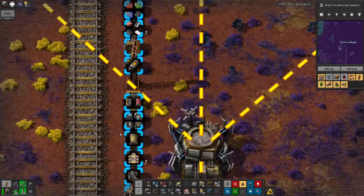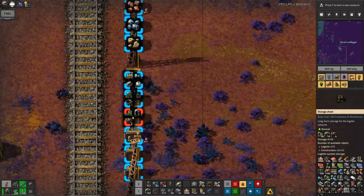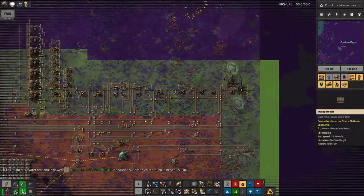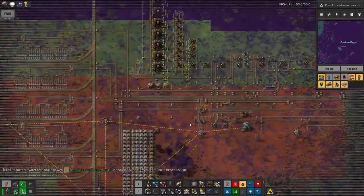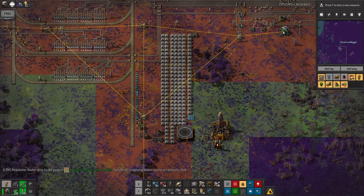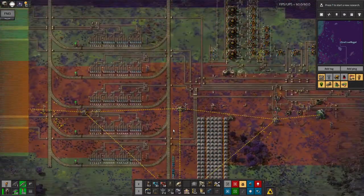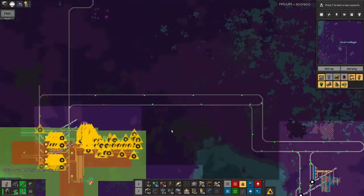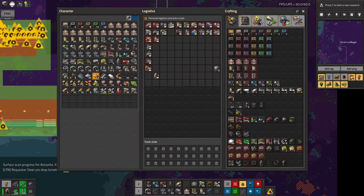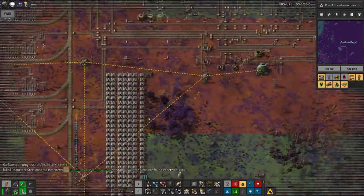I don't know why my signal receivers haven't shown up over there — that's a bit of a concern because I'm definitely going to need those and I didn't see any while going through here. Maybe they got destroyed on landing. But looking in my inventory — I've got seven of them. No problem there, I'm going to have plenty of receivers, I just need to put them in place.